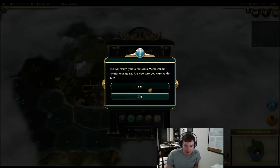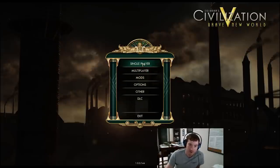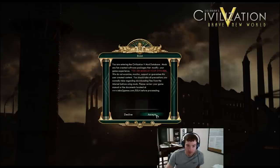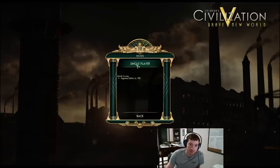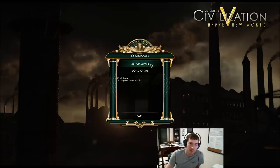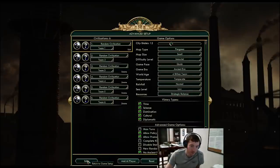Let's go back to the main menu and start another one. It's probably going to be a Shoshone start since I seem to get them pretty much every single time. Let's go to mods and enable the in-game editor, which will allow me to reveal iron and horses afterwards. Then let's set up the game with the same settings — strategic balance, sea level low.